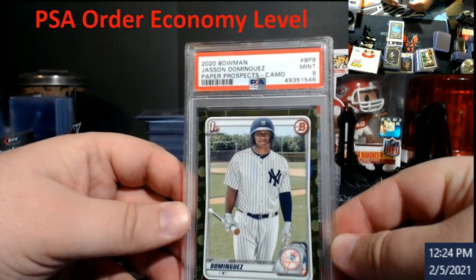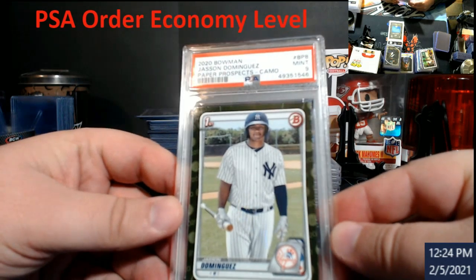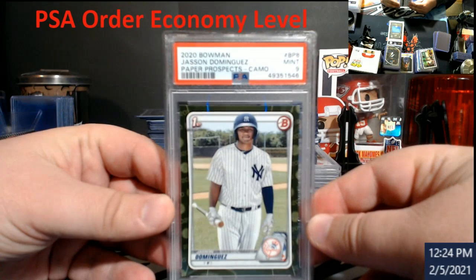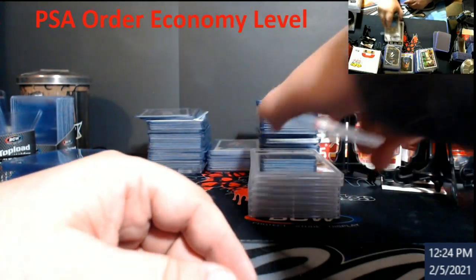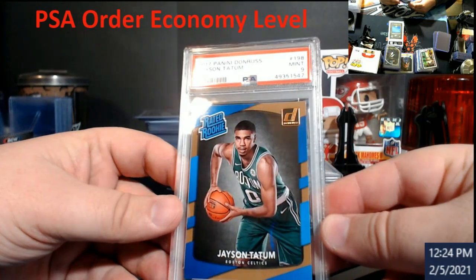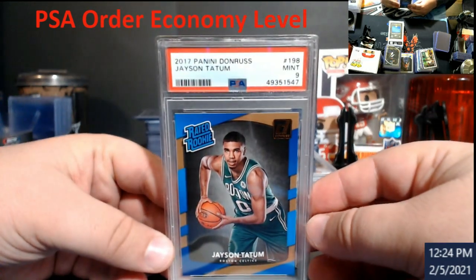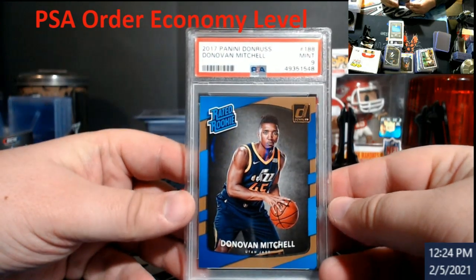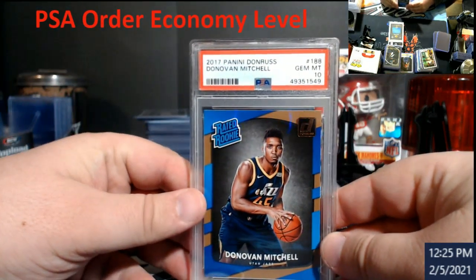Dominguez camo version got a 9 — I'm still not sure where they found white on it, could be the centering. Pretty cool card though. I got this out of a pack from Tommy's Breaks — shout out to Tommy's Breaks, check them out. Tatum got a 9 as well — just a little bit of white at the bottom. These are still selling decent as 9s, that's why I sent them in. Darwin Mitchell PSA 9 as well — these are very hard grades, but we did manage to get one 10 out of it.